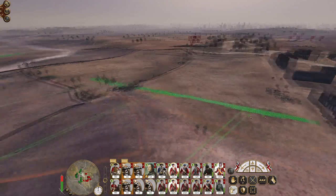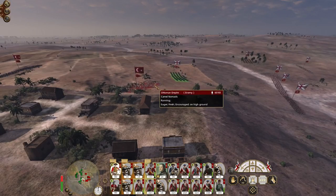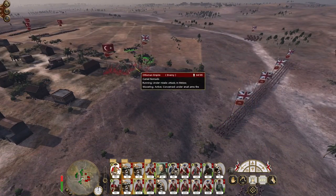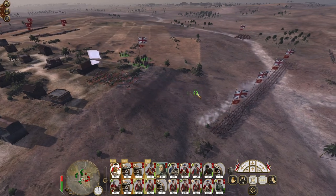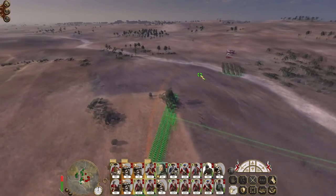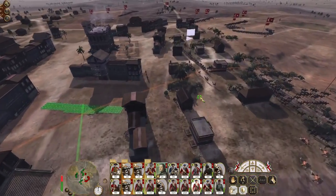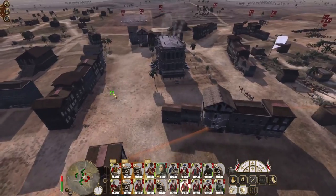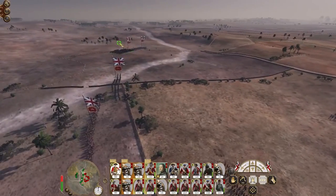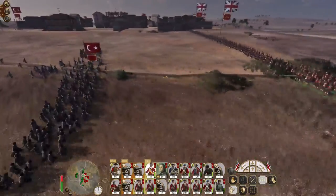These men form a new line anchored against the buildings, with my rifles and marines on the flank. Let's get those guys to go in through the town as well — these three units can push the flank. Skirmishers wide, cavalry out wider. The mortars are doing some real damage here. Let's get around the flank.